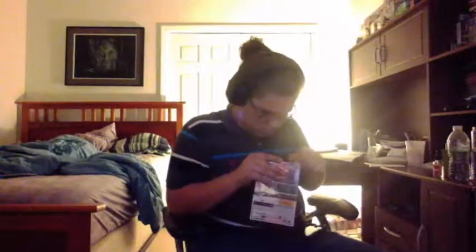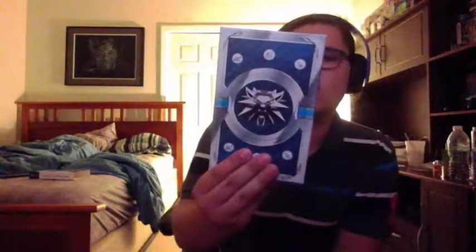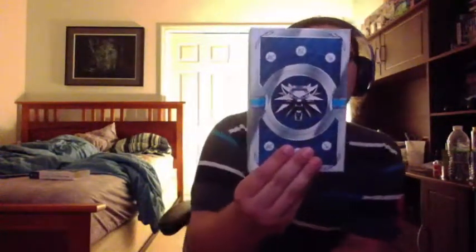Now let's get something to open it up with. There we go — got a little seal in the corner. That comes off. This is just a slip cover right here — put that to the side. This looks pretty cool: there's the insignia, Geralt's necklace, and it's got a crossbow, bow, and knife on all sides of it. Same thing on the back.